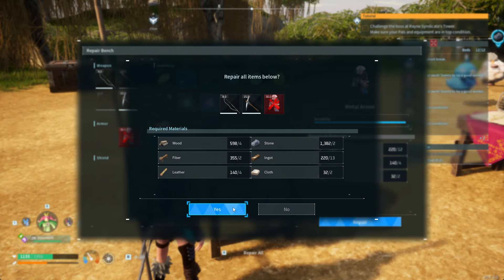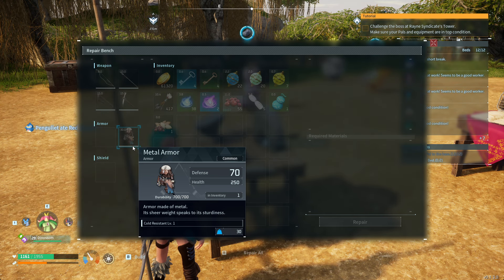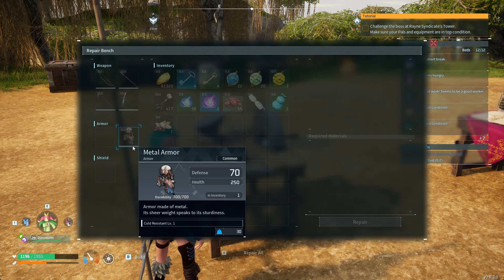I have to repair my metal armor. You can also repair everything by pressing R at the repair bench and then pressing yes. Now my armor is no longer damaged. It is full health.